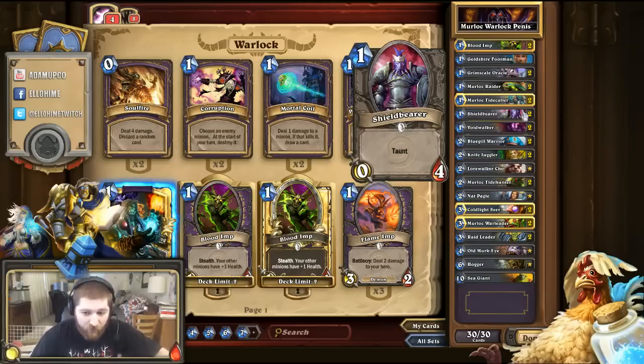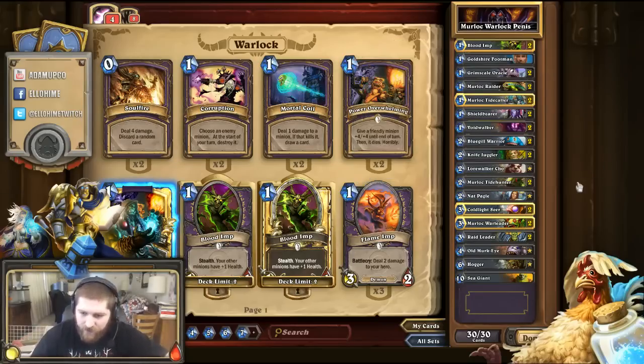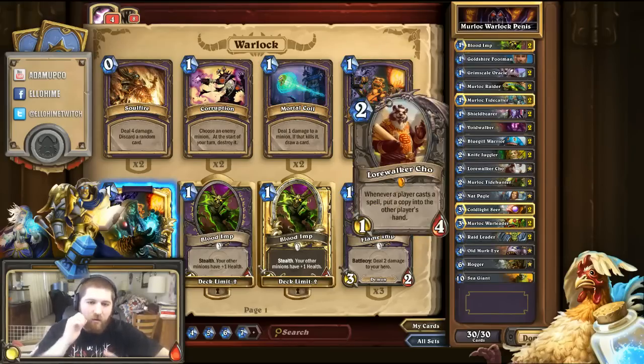I also have the Shieldbearer — zero attack but it's a 0/4 taunt. These are just to keep some pressure off your Murlocs while you stack them. Now for some of the legendaries — Lorewalker Cho. The one weakness of this deck is AoE board clears: Blizzard from a Mage, Hellfire from another Warlock, Consecrate from a Paladin, Blade Flurry from Rogue — there are a lot of options to board wipe. Cho is a 2-cost legendary with 1 attack and 4 health. Whenever a player casts a spell, you put a copy into the other player's hand. I don't have any spells, so it doesn't even matter if I hand them one. But it's a really good card — even if they board wipe, you've got a copy of their board wipe to use back.